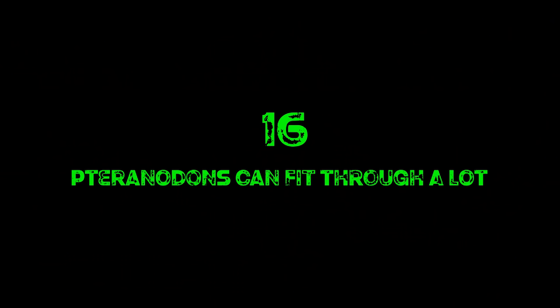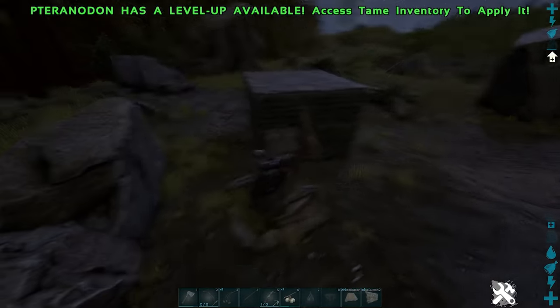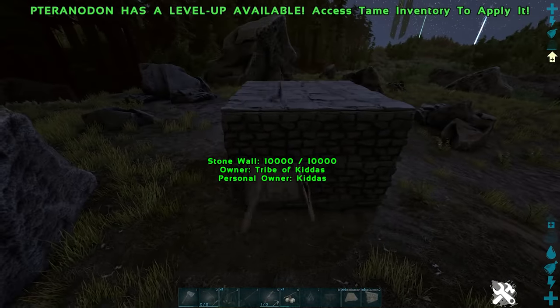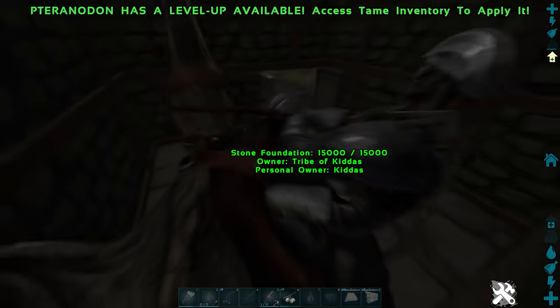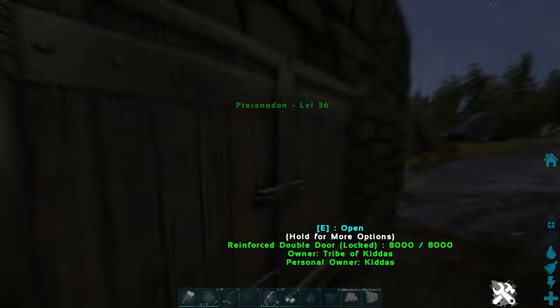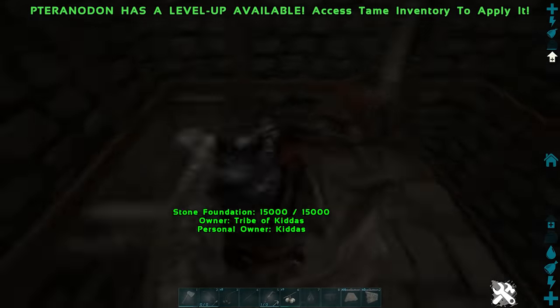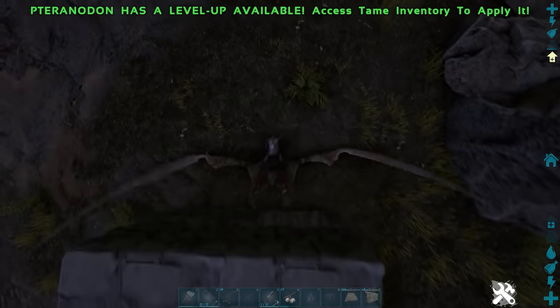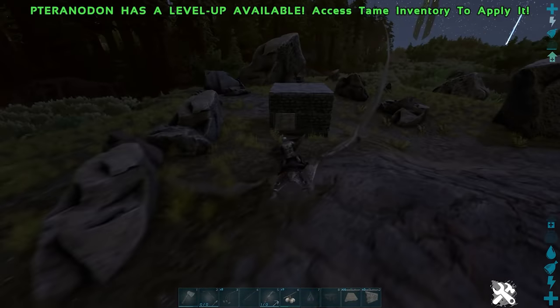Tip sixteen: a lot of people store their Pteranodons outside when they log off. You should always try to put your dinos in a Cryopod when you go offline, but if not, Pteranodons can fit through double doors. Just fly up to the double door, look directly downwards, and it will fly through. That way you can keep your Pteranodon safe while you're not there. Remember — if your base isn't strong enough to defend itself, cryopod your dinos when you go off.